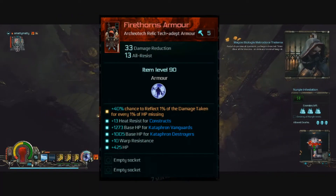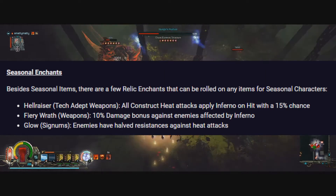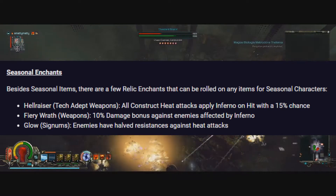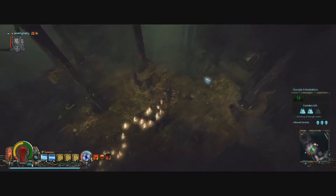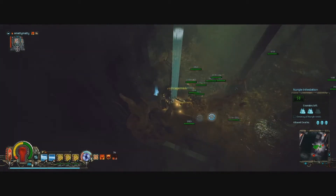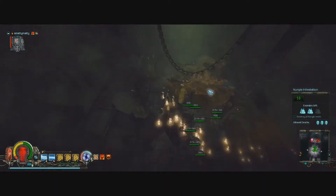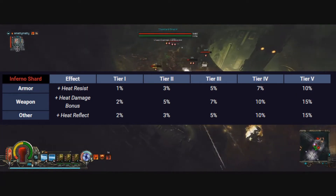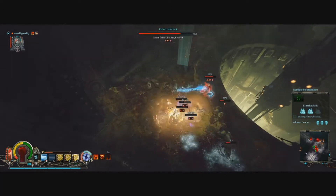On top of these new unique items, there are also some seasonal relic enchants you can now roll onto your items, like Hellraiser allowing your constructs to apply Inferno on hit, and Fiery Wrath giving extra damage to enemies affected by Inferno. Another new limited item available in this season is the Inferno Shard in 5 different tiers. This is another Archaeotech shard you can implant into your items as normal. It has some pretty powerful percentage-based heat scaling, getting up to 10% heat resist in armor, 15% heat damage in weapons, and 15% heat reflect in anything else. Those numbers are actually quite large and nothing to scoff at.